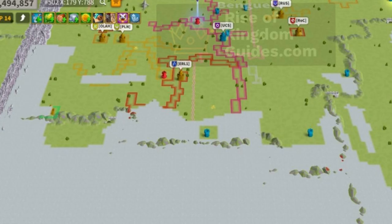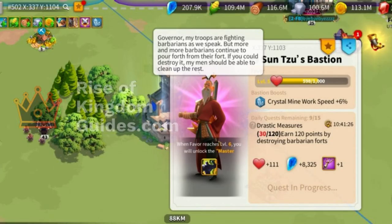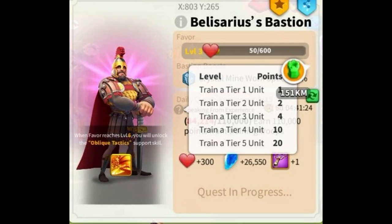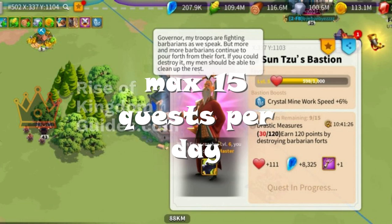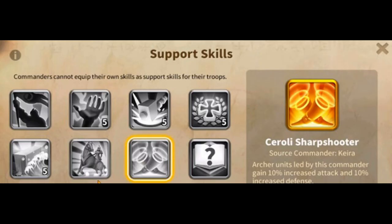Now let's talk about bastions. On the Season of Conquest map you will see structures or statues — every statue belongs to a commander and gives you certain quests. Once you complete those quests they reward you with crystals. Completing quests also increases the favor level of those commanders, and as their favor level gets higher your crystal production speed in the mine increases. You can complete a maximum of 15 quests per day.